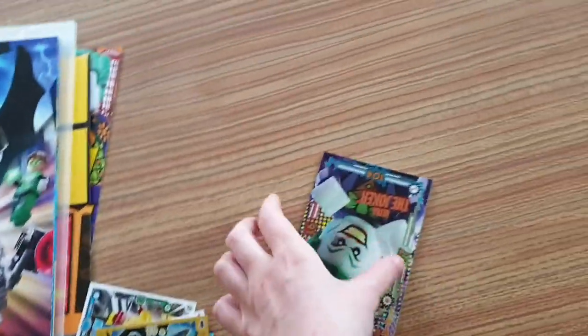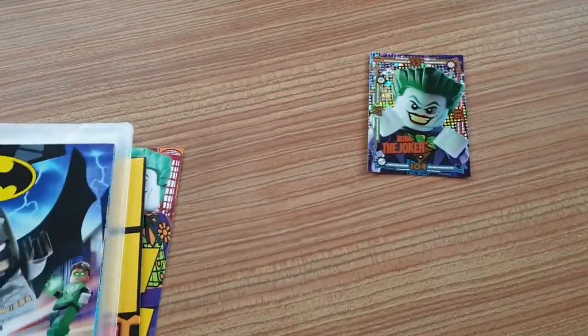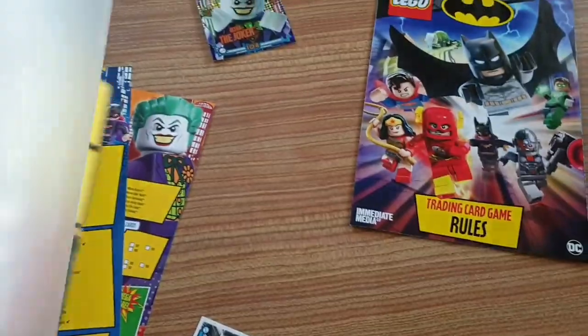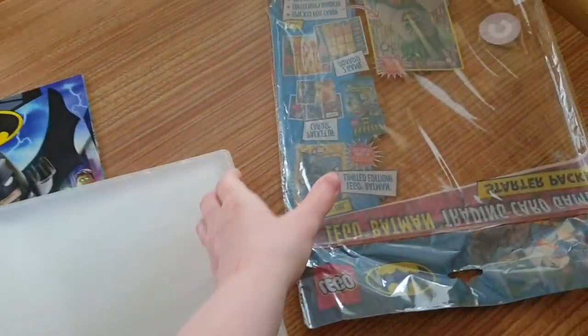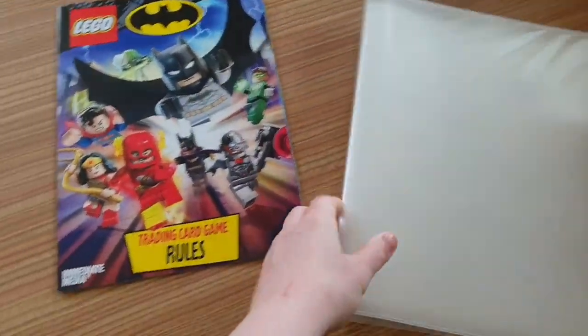Here is the extra large Ultra Joker card. We've got the Trading Card Game rules — let's put the card there. We got the binder, and I'm loving the fact that they now come with binders, because that was one of my big bugbears as a child: you get all the cards but where do you put them? So now they come with that. Here is the game board — or the two game boards I should say.